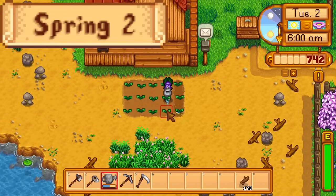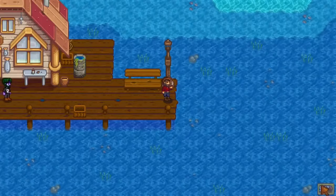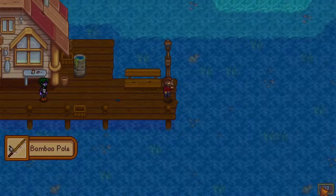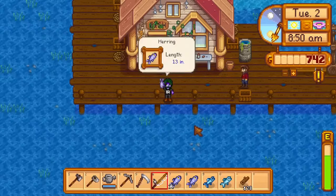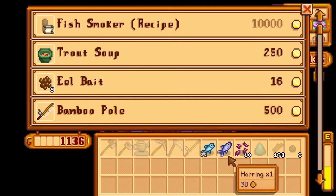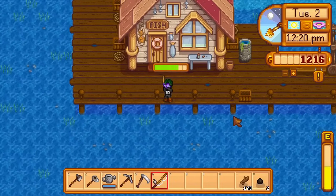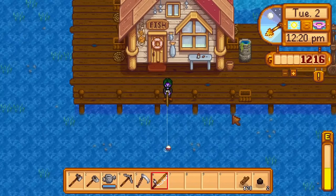Day two of spring. I water the parsnips, then go to the beach. I get the bamboo rod from Willy, then fish until his shop closes. With only 5 inventory slots, my inventory constantly fills up and I constantly have to sell my fish to empty it. Without the ability to craft chests, I have half the inventory I usually do.